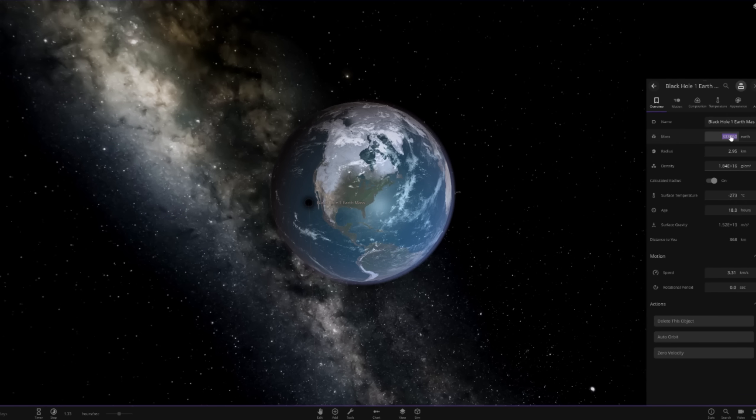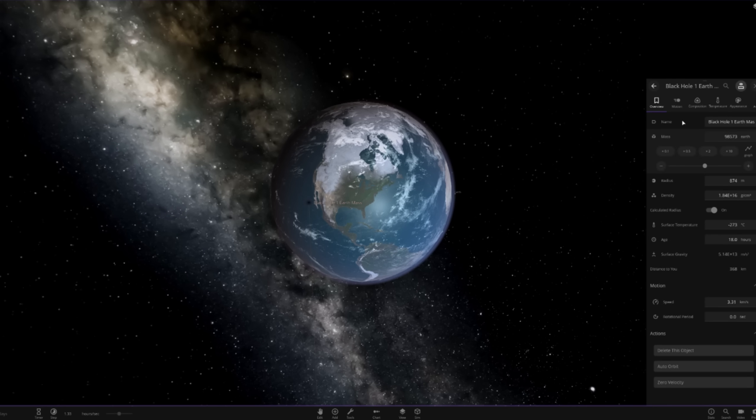Let's take one that only has the mass of one Earth. If we took the mass of the entire Earth and compressed it down into a black hole, all of the mass would be contained at one point in the center. But the Schwarzschild radius — the radius that looks black around it, the radius in which light can no longer escape — that would be only around nine millimeters. So about that big. If you took all of the mass from the Earth, it would create a black hole about that big.